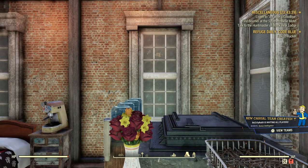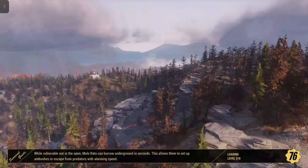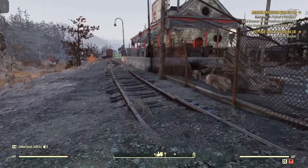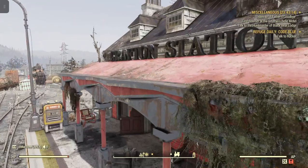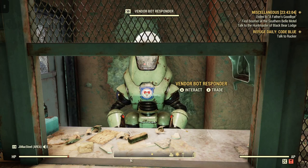So let's exit out. Now let's head over to the train station — what I've crafted is just down the road here. But that's the most important part: you have to go to a cooking station and turn that Mothman Egg into a Mothman Egg Omelette. If you don't do that, this will not work. Go to a vendor bot responder, because this is considered an NPC vendor.